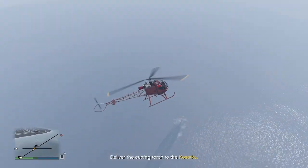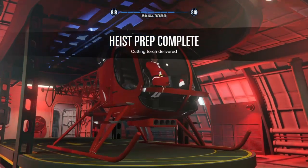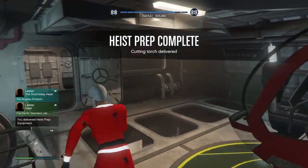The best thing about the Sparrow helicopter is it's so fast and goes in and out easily. Don't forget to put missiles on it - it's gonna help you a lot.